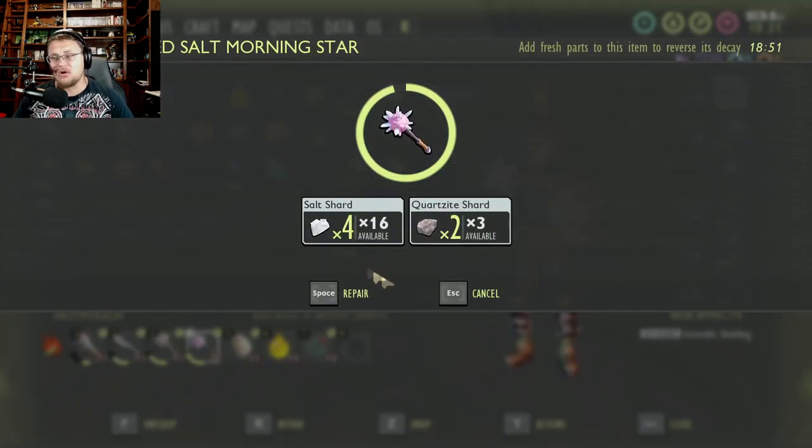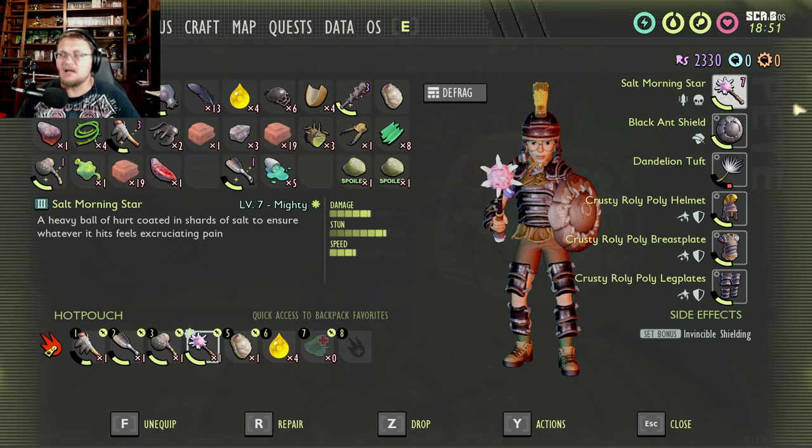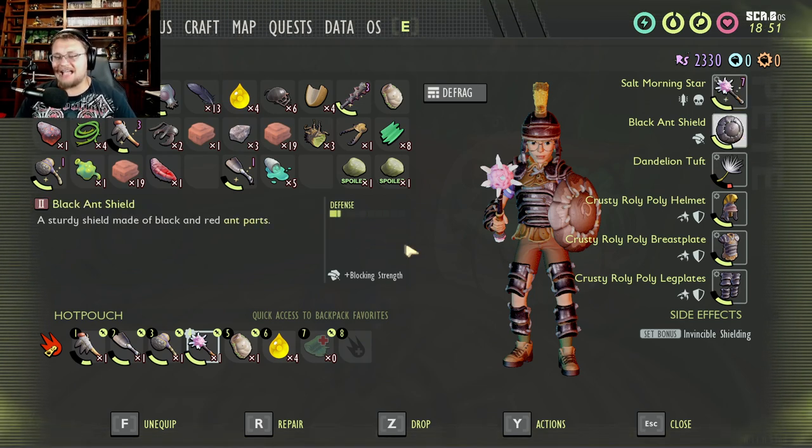The repair cost is a little steep at four salt shards and two quartzite shards — if you do some grinding it's not that bad, but still a little steep. The other piece I use is the black ant shield. There's a trick with why I use this black ant shield that I'll tell you about in just a second, but it is a sturdy shield made of red ant parts and is stronger than your standard weevil shield.